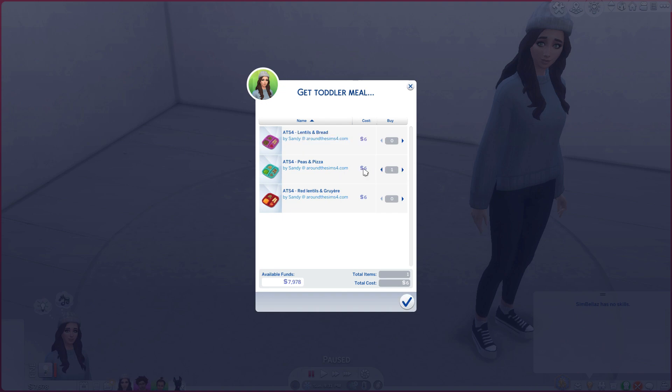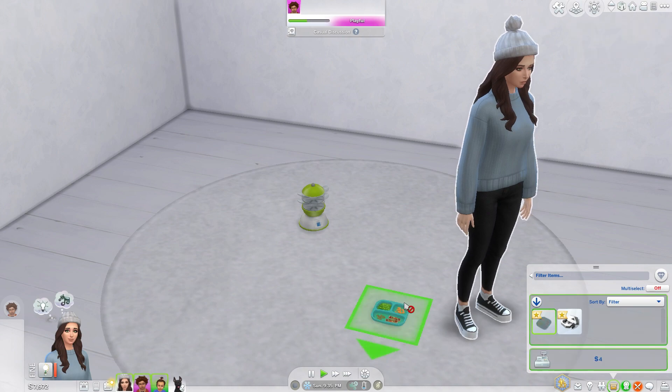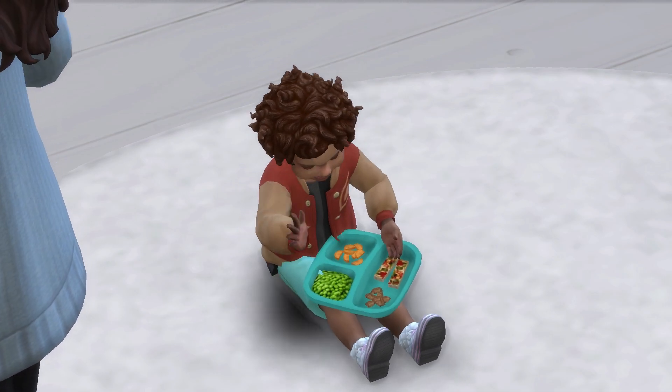I'm going to have my sim choose one of these meals. She obviously paid for it, and over here is the meal in her inventory. Your toddler will sit and enjoy the meal that you have provided for them.